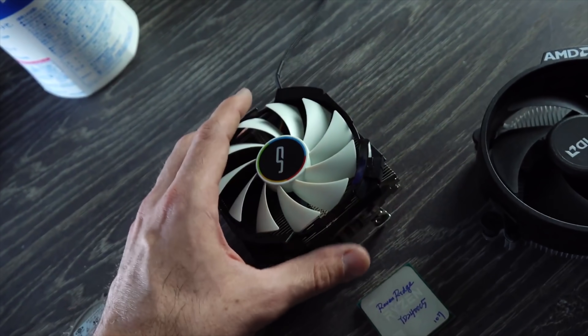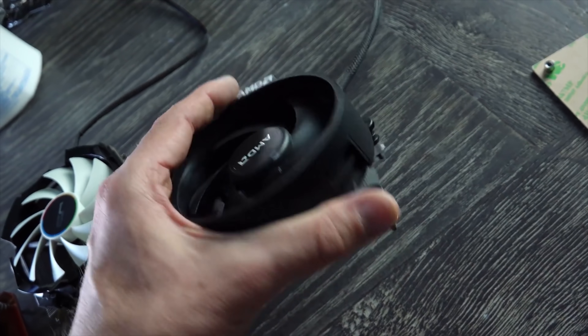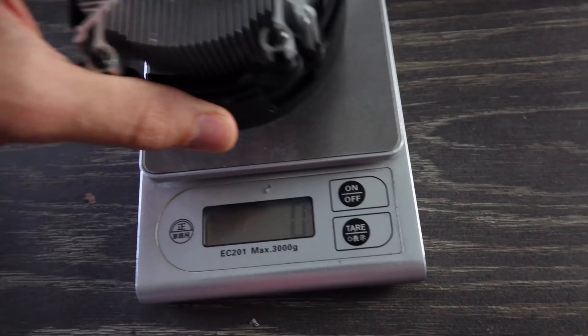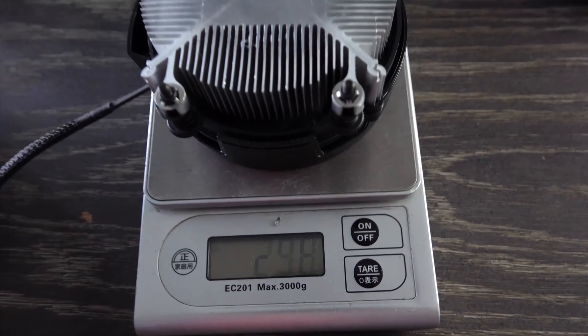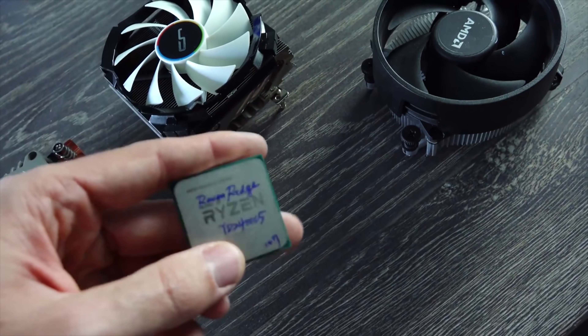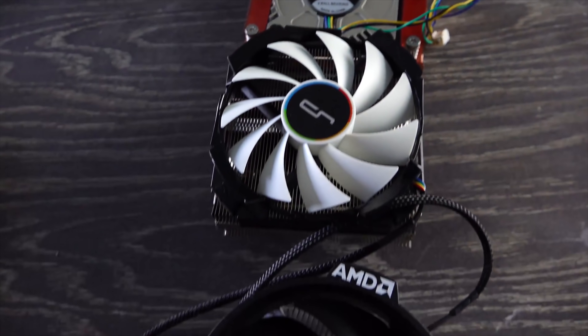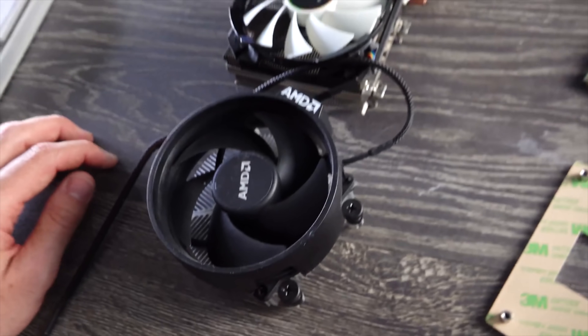The Cryorig C7 comes in around 30 US. And then the Wraith Stealth, of course, comes for free and weighs in at 300 grams. It's actually a really nice included cooler, especially if you're buying budget AMD Ryzen APUs or CPUs. Today we're gonna test it with the 2400G and we're gonna see how well these three coolers perform, and also their noise levels.